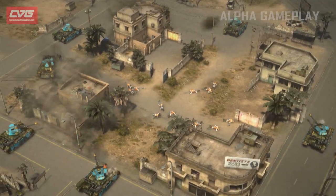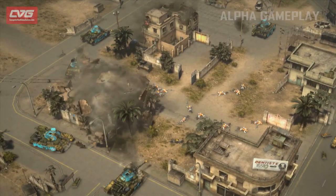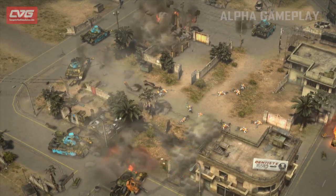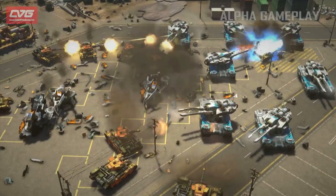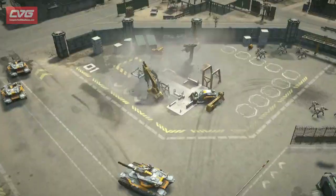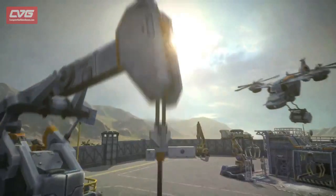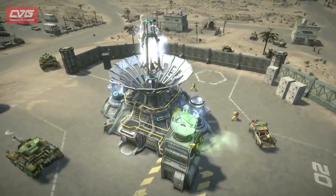The Frostbite engine started by attracting us with its visuals, and I think those come across right away. But as we got into building an RTS within Frostbite, we started to realize that there are all these emergent fringe benefits that the engine brings to us. One of those that appeared right away was the dynamic physics-driven destruction. It just brings a level of realism and even has some impacts on gameplay.